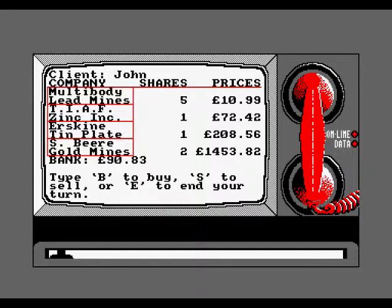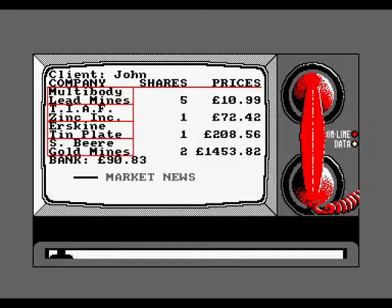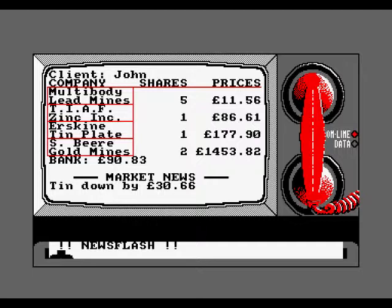We've got £90 in the bank - really not worth doing anything. Tin's pretty cheap at the moment, zinc's quite high so maybe it would be worth selling the zinc. I'm going to end the turn for the final time, see what happens, and end the review here. You get a basic graph of what you've got to do in the game - just to make a million pounds. Something's happening with gold - what's going to happen with gold?